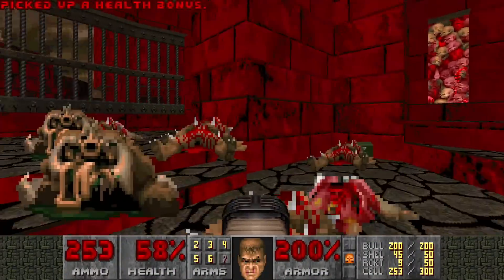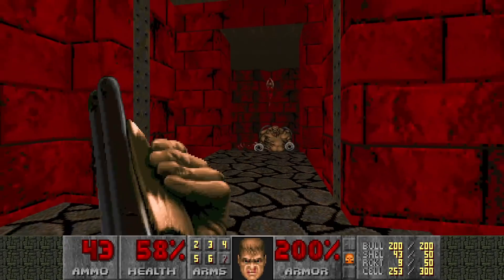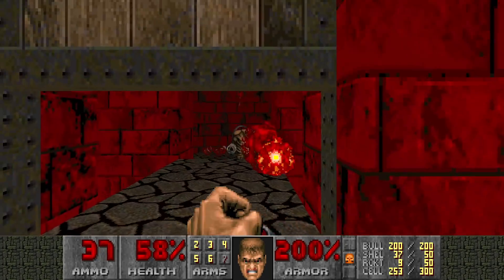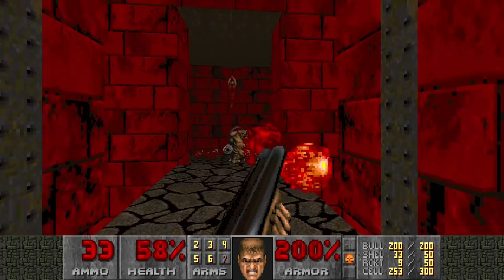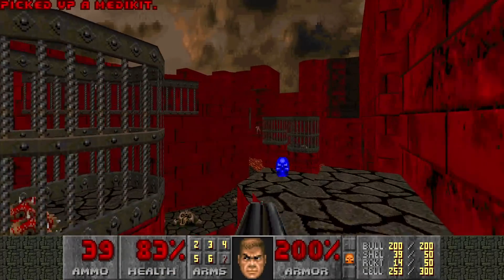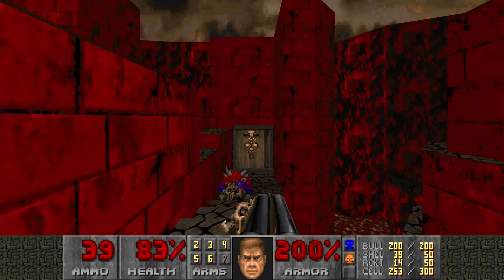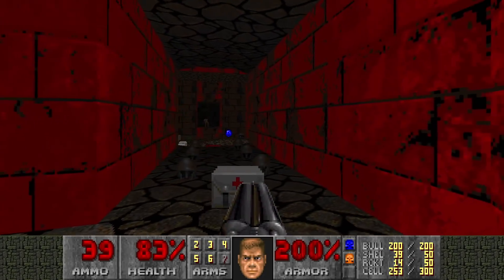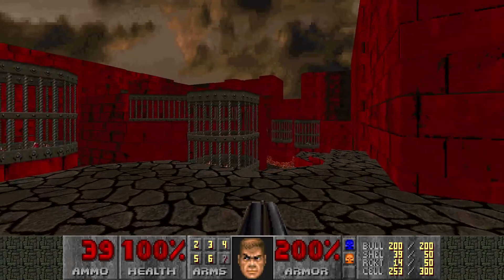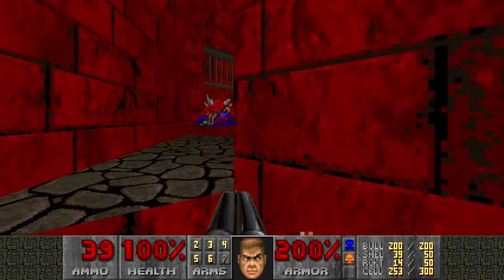Mega armor. This is where we grab the blue key. Let's go check out this area. Remember the first yellow door we saw? Let's go through there - it is a secret area.